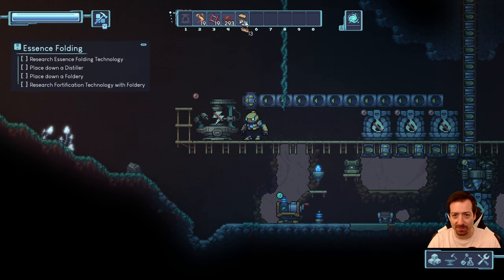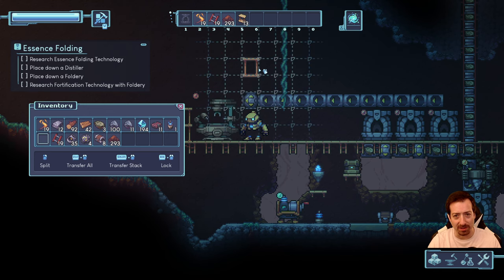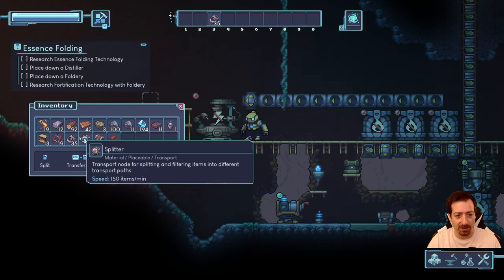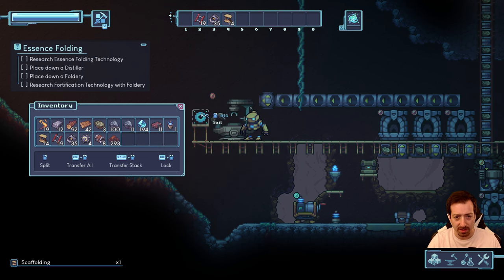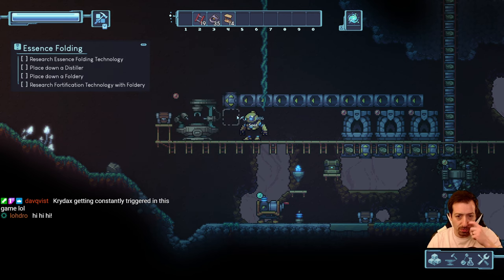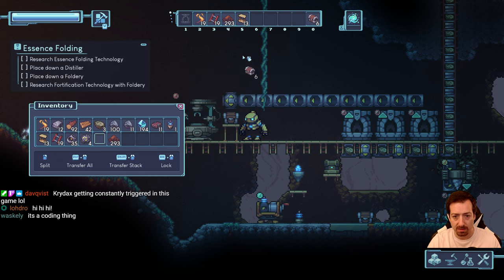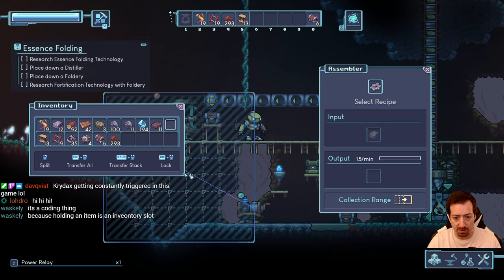I'm not digging the hotbar system. If you're holding something and want to select something else, it just overrides it rather than picking up the other thing — so you have to drop what you're holding then pick up what you want. That's how it works with number keys but not when you click. These are just my ramblings as I play an early access game — I think it's helpful to provide feedback like that.